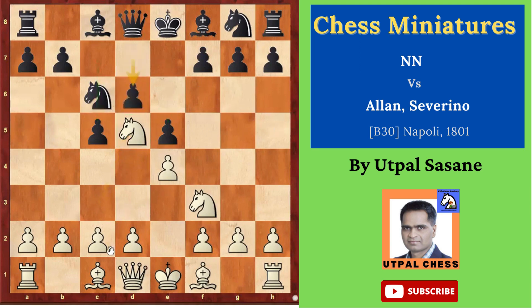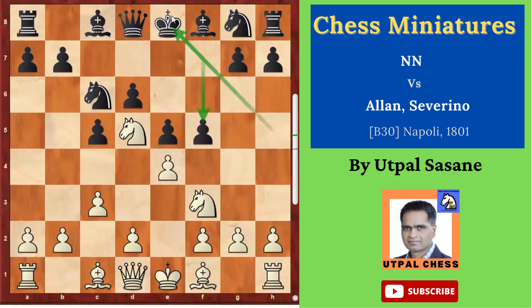So c3, f5 — exf5. F5 is wrong. I said don't move the kingside pawns unnecessarily because then you are opening the king and it can be attacked very dangerously. You have to be careful while moving. If you move so many pawns in the opening you cannot control more squares with them — you have to move the pieces. So this is a mistake. Exf5, bishop takes f5.